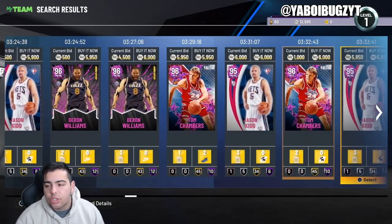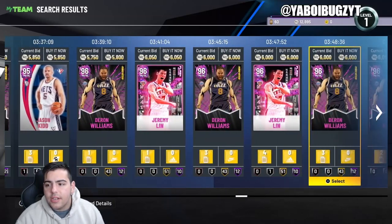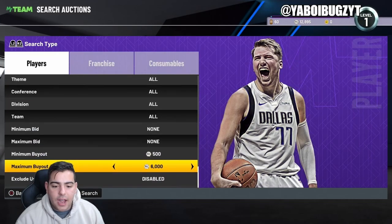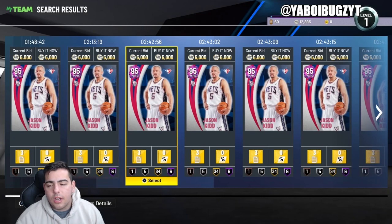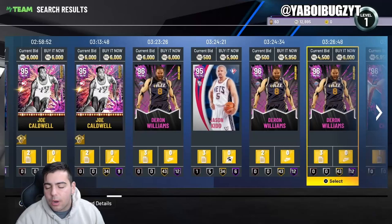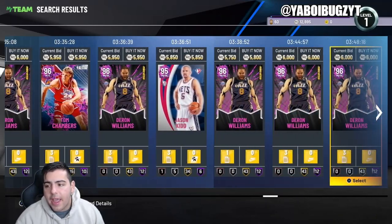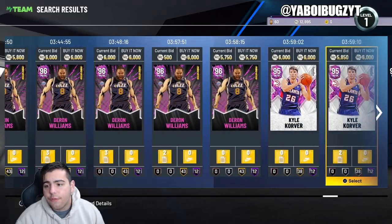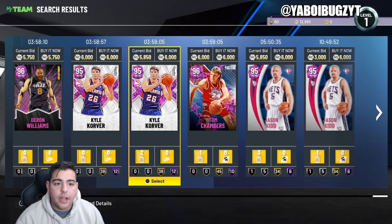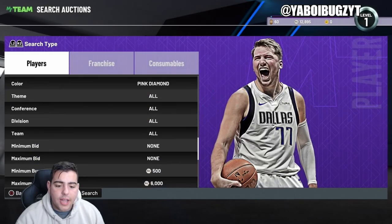There's usually some crazy snipes in the pink diamond filter. A 6k Jeremy Lynn might be cheesy. I really believe in the pink diamond filter. If you want a max buyout of 5,900 or under, that's cool, but people might put up cards for 6k just to get rid of them quick. And I like that Corver — Kyle Corver has really good stats as a pink diamond.